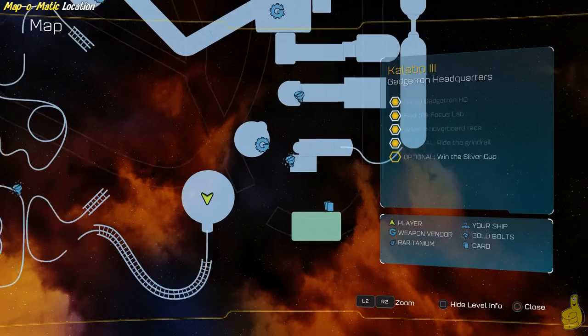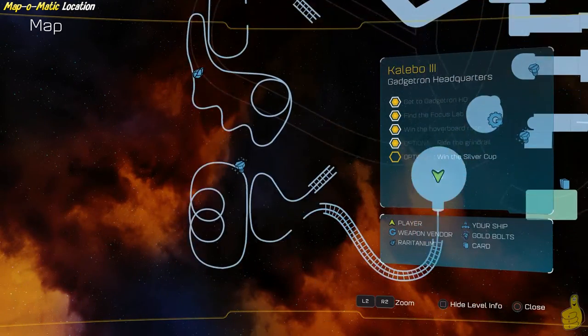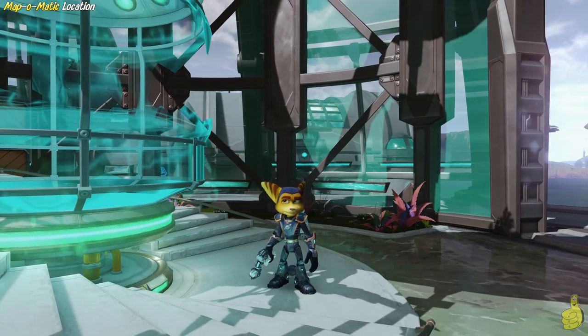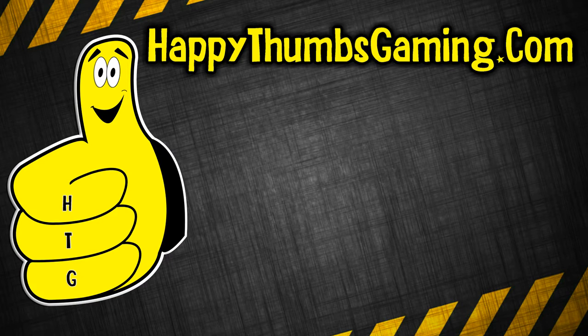Now you're probably wondering, what does the Map-O-Matic do? Well, it actually locates all of the collectibles on your map. So if you're looking for Raritonium, you can now find it. Looking for those gold bolts? You can find those too. So we've now officially got kind of a cheat — it reminds me a lot of the gold brick finder or the red brick detectors from the Lego games. Pretty cool stuff.